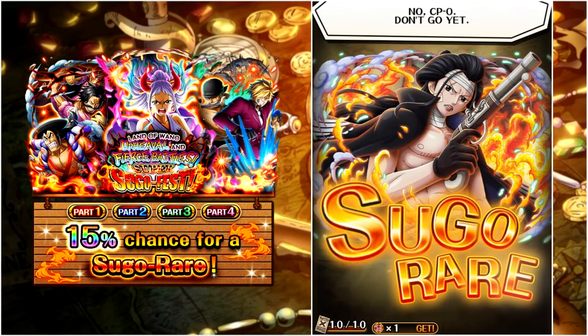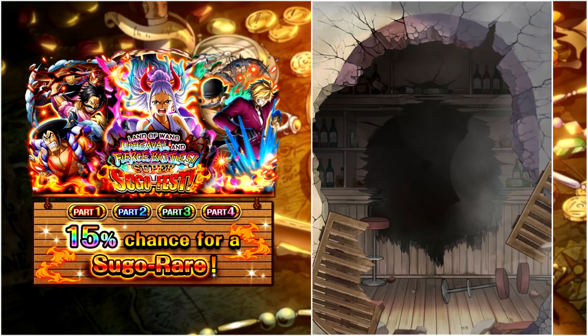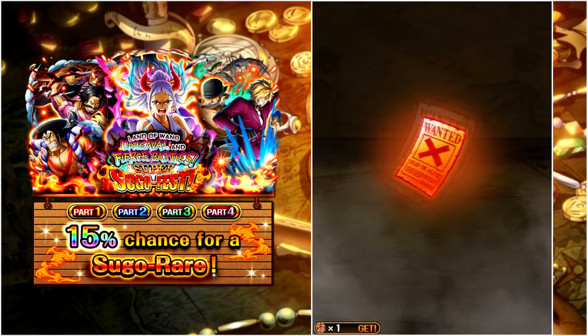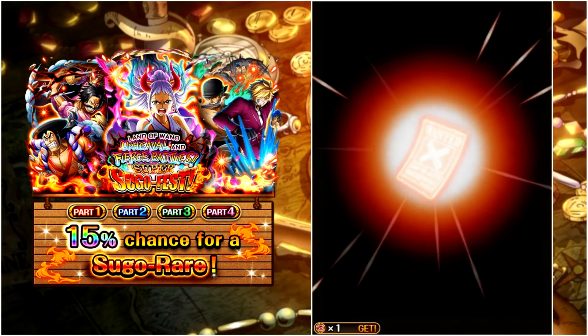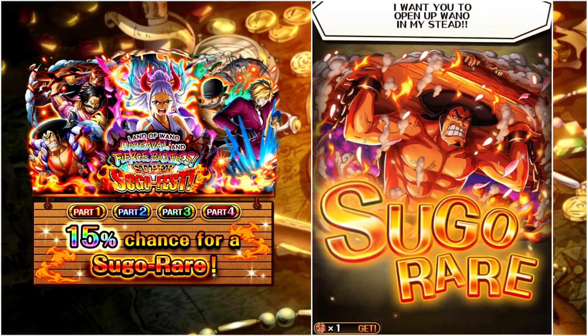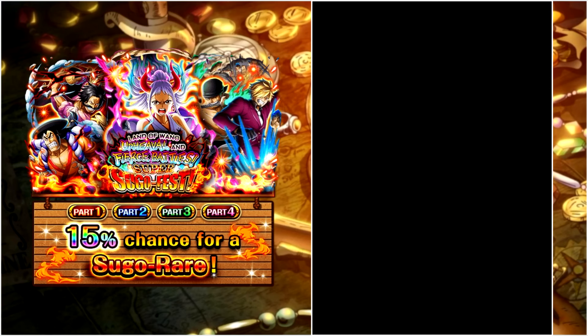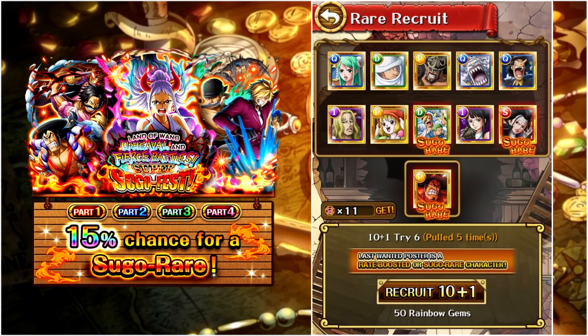Poster ten is... Easo — okay, that is a dupe. I don't really remember where I pulled Easo from but I do have the unit. We get a secret legend for the limited pool — that's a surprise. V2 Odden — unfortunate, a dupe. Not a new Super Sugo Fest unit from part two, but it's fine.